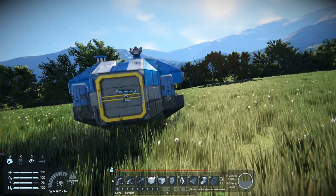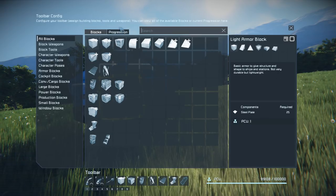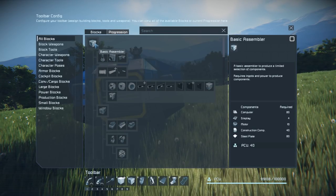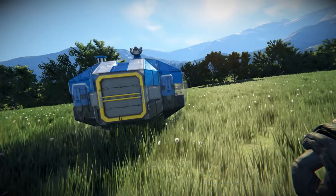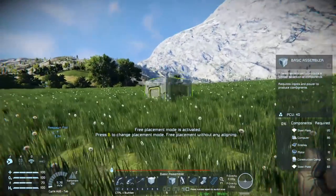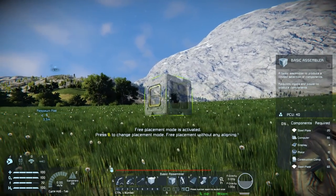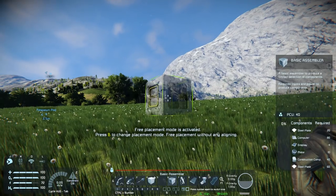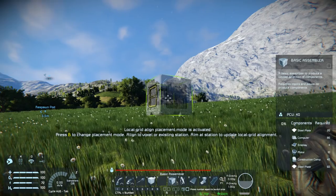I just realized that I do have to unlock a bunch of stuff before I can actually build anything. What I want to do is get into some sort of storage container. So we've got to build a basic assembler — it was already on my hotbar and I didn't even realize it. So we want six. One was gravity alignment and one wasn't.